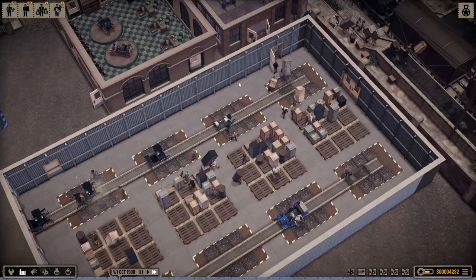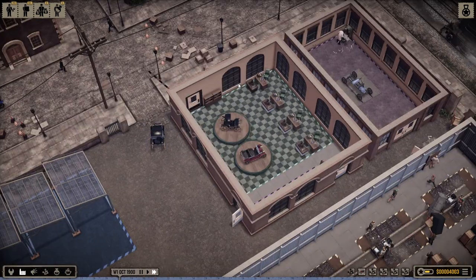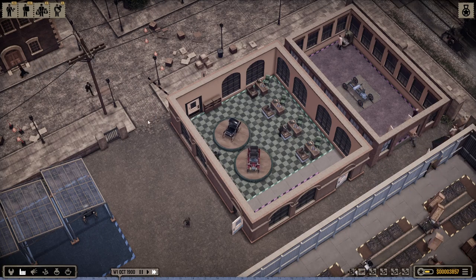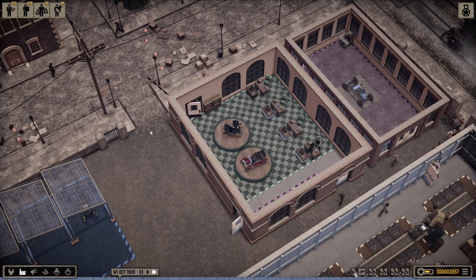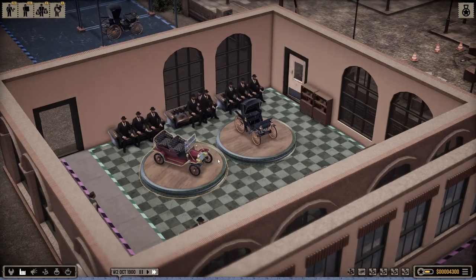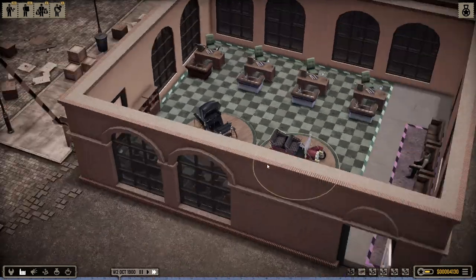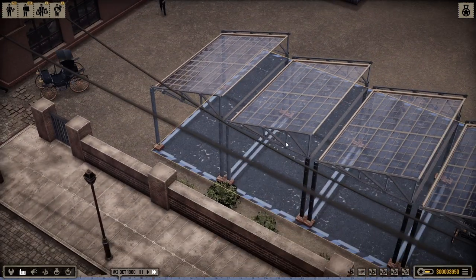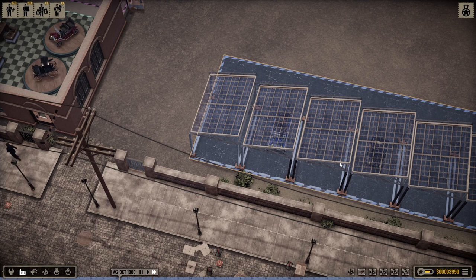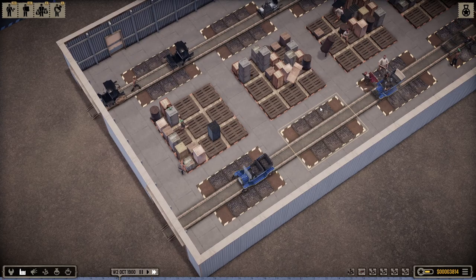We keep selling things — these cars keep getting sold, which is a good thing. All these generic gentleman buyers come in wanting to buy something, but we can only produce so many cars. We're selling them as soon as they come in — flying like hotcakes.